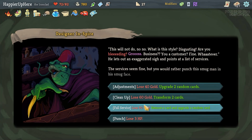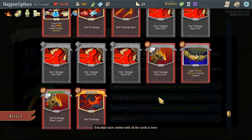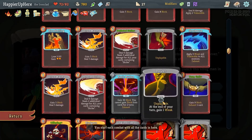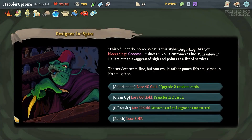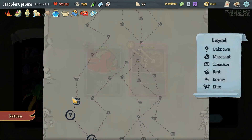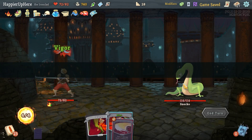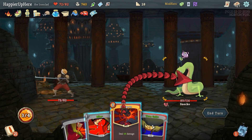Meal Ticket — on entering a shop, heal 15 HP. I have a lot of gold so I could transform cards — transform a Bite for a colorless card? Or a Defend? I might need more defense. I don't think I need to remove a card — let's just upgrade two cards. Got the Bite and Defend upgraded.